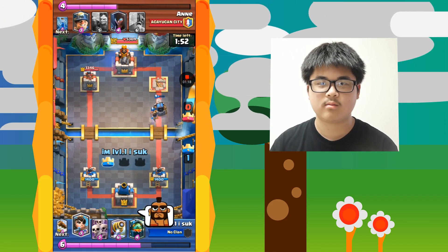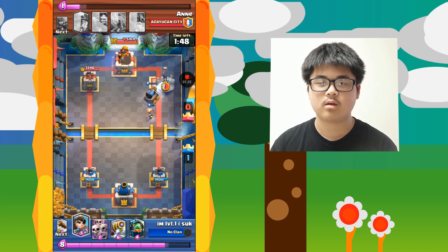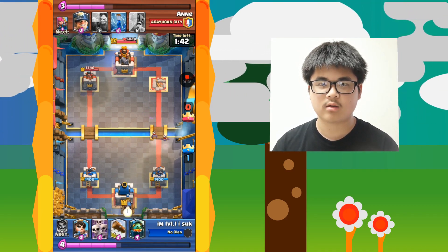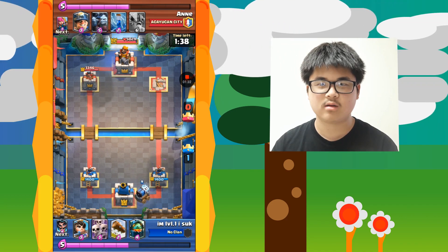But that made me a bit overconfident because I wanted a 3-crown victory — I didn't just want 2 crowns — so I went in with another push. Spoiler alert: that allowed my opponent to counter push and take down my tower, so that wasn't good.